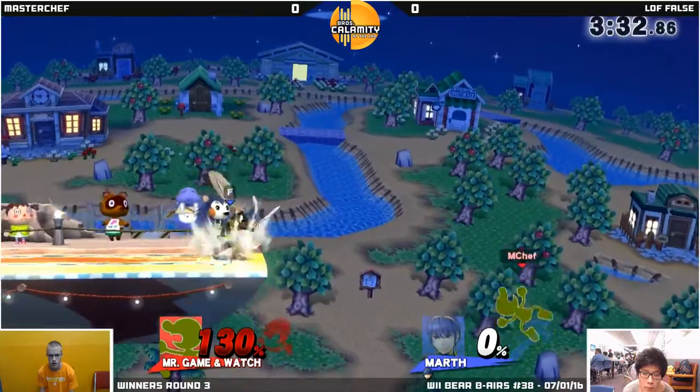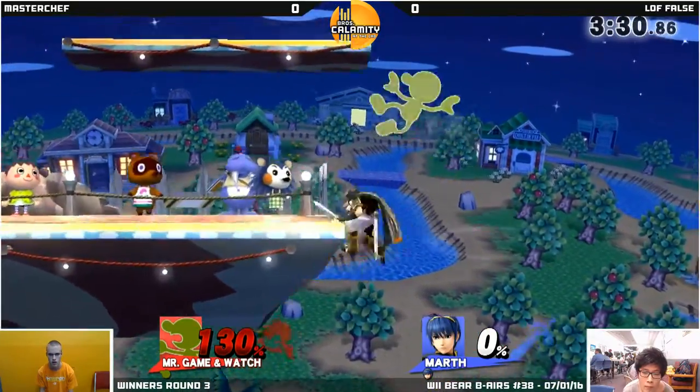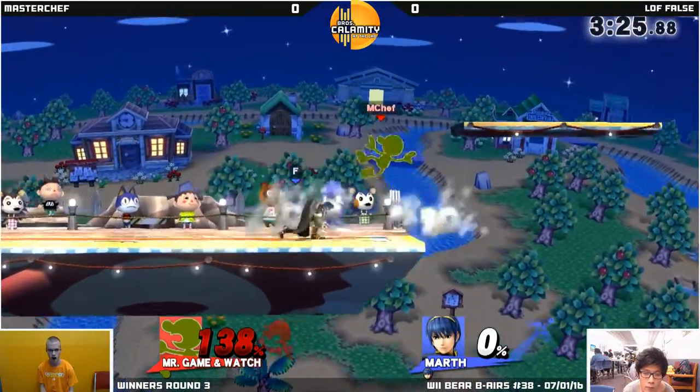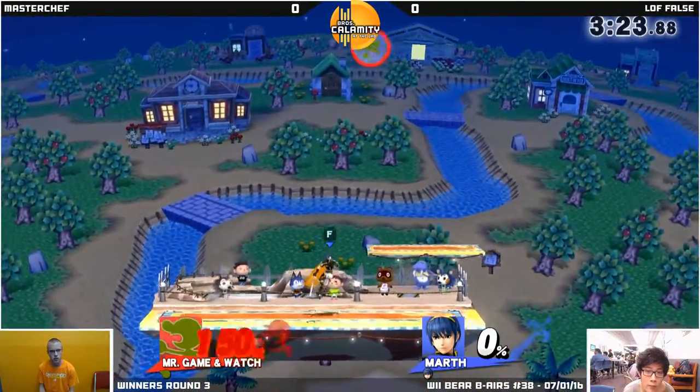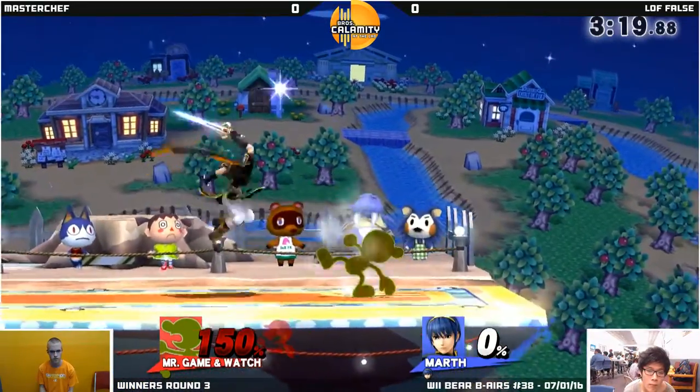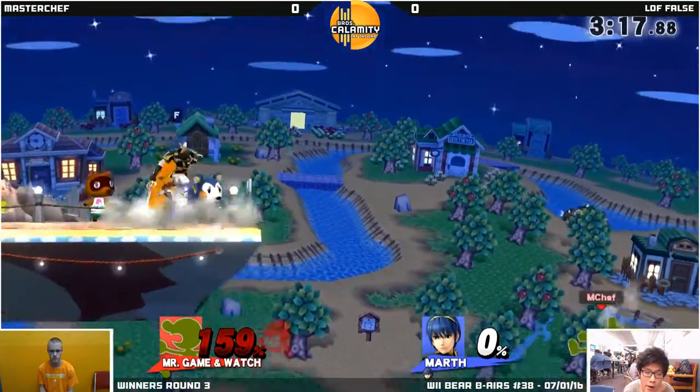Just pummeling? That's a good option. No, just take stage control — pick an option, go for it. Ledge trump. He had to get back on, cause otherwise he would have grabbed on stage and lost his invincibility again. An up throw will do it now — you just have to get one grab. Tried to roll in, didn't get it. Game Watch's roll is a little short.